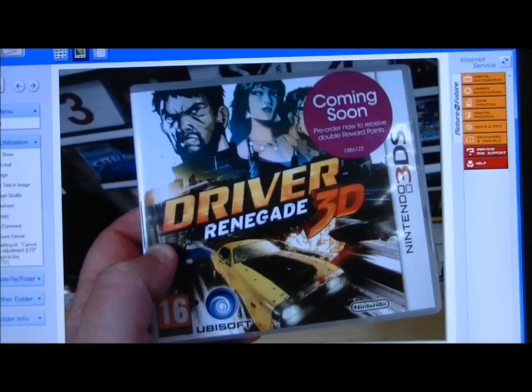It's an open world design and it features the same character Tanner. The scenario is actually set between Driver 1 and 2. There are 20 story-based missions, you can unlock up to 50 different cars and tune them in your garage, and you can also unlock over 70 challenges and tracks. A lot of it seems to be chasing around and taking out enemy cars.